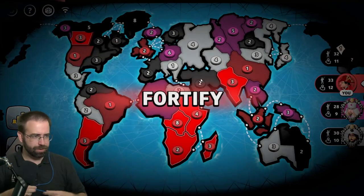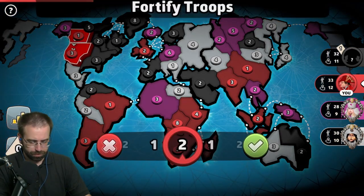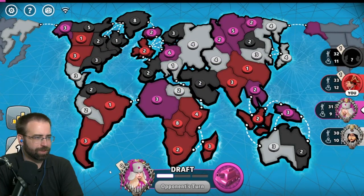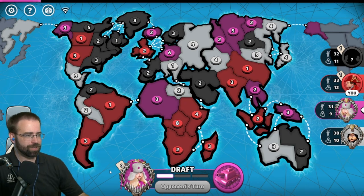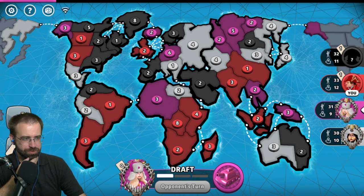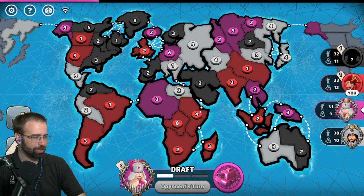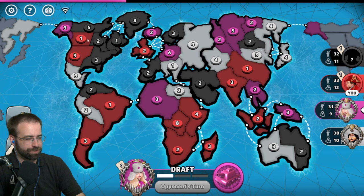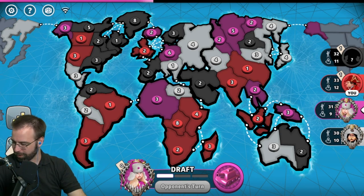That's all I'm going to do for now. I want to let black know I'm intending to go for South America and Africa — that's going to be my strategy. It puts you in a pretty good position to have a lot of impact on the game, which is a two-way street. From South America I can attack North America, attack Europe, or get over to Indonesia if I want. The downside is there are so many borders, particularly with Europe and Africa, but it doesn't make you seem like the most threatening person — you can fly a little under the radar.